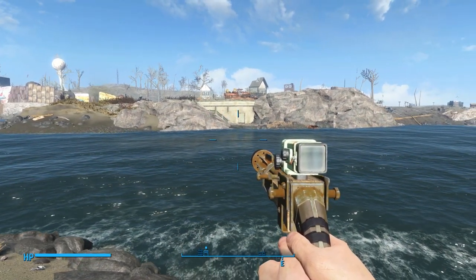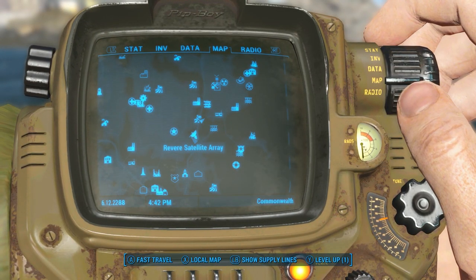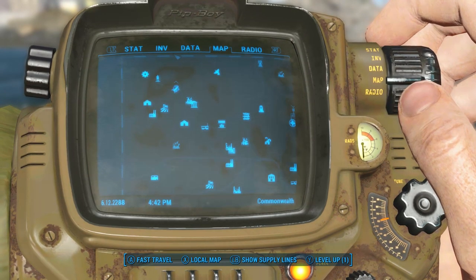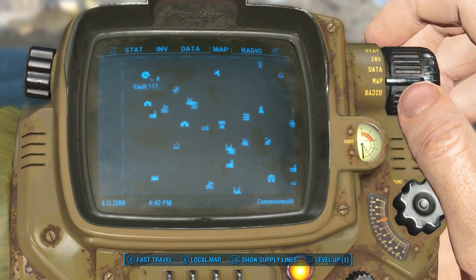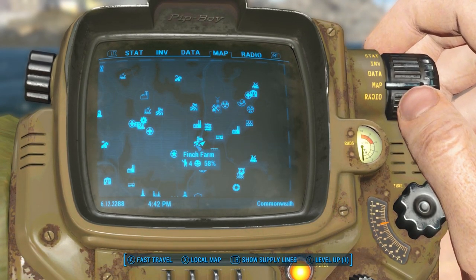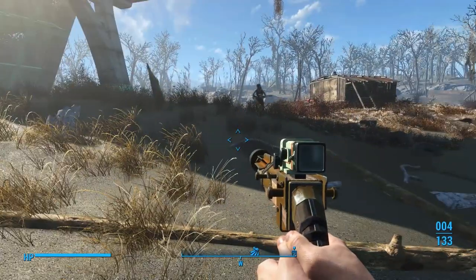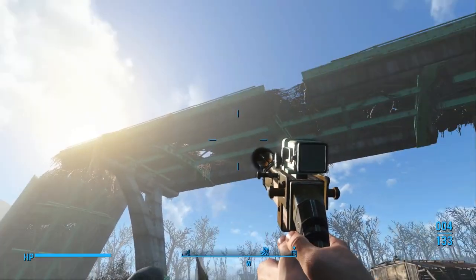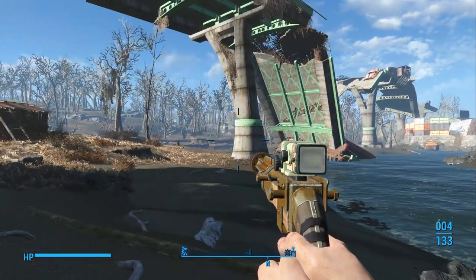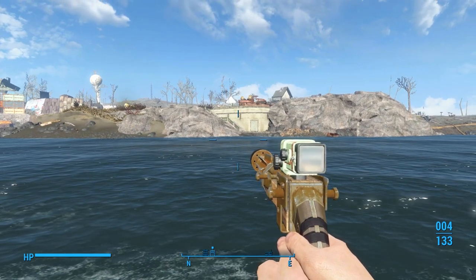Let me show you on the map where we are. We are here at Finch Farm. If you haven't been here yet, it's over on the east side. Here's Vault 111 and all that stuff — it's way over here. Finch Farm is one of the settlements you can get. It's an okay settlement. It looks like you might even be able to build up to that highway up there, but anyway, I saw that door and said let's go for it.